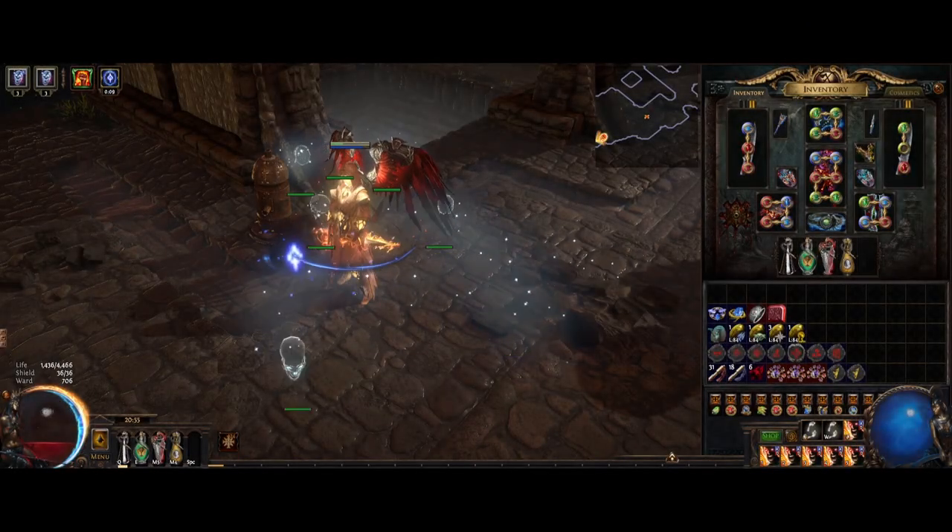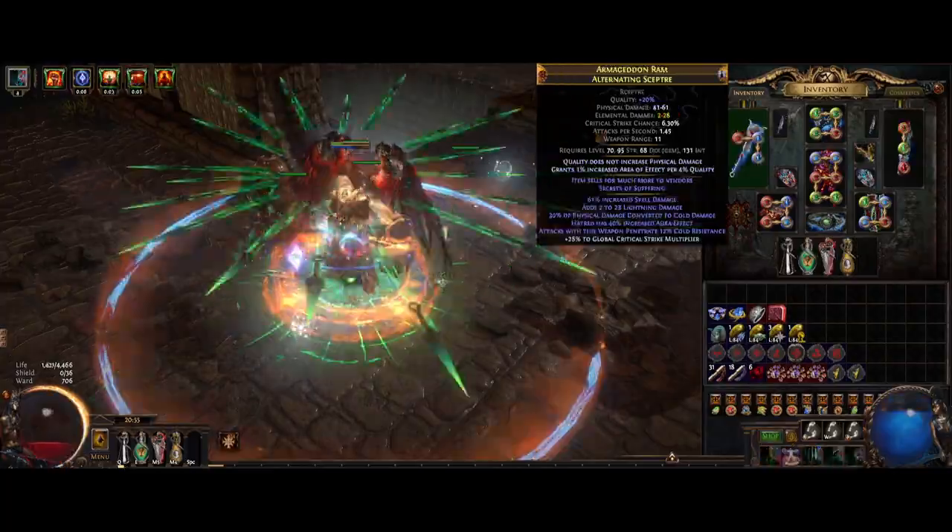To start the loop, just swap to a weapon with the Insanity Essence mod and swap back to kill the minions it creates.